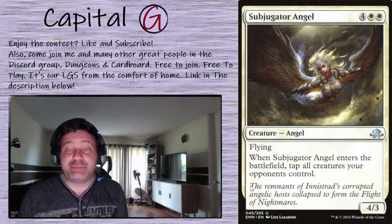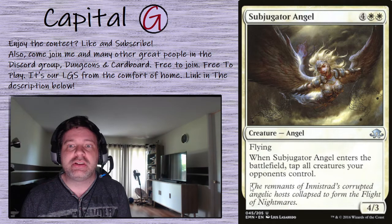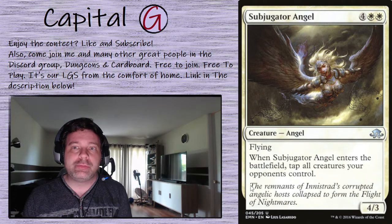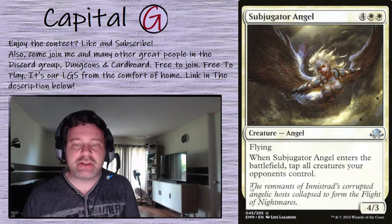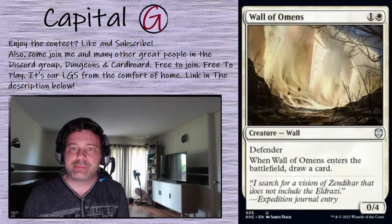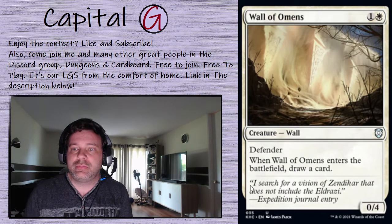Subjugator Angel: once we have an army on the battlefield, drop this and — when it enters the battlefield — tap all creatures your opponents control. The fact that we can conceptually do this over and over again, or even just once, means our opponents suddenly have shields down facing an army of soldier tokens — lights out. I did knock someone out using the Subjugator Angel. Wall of Omens: when this enters the battlefield, draws us a card.